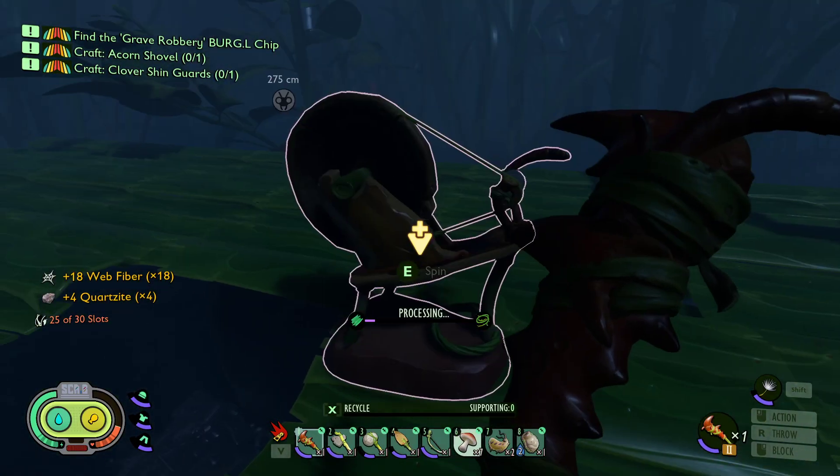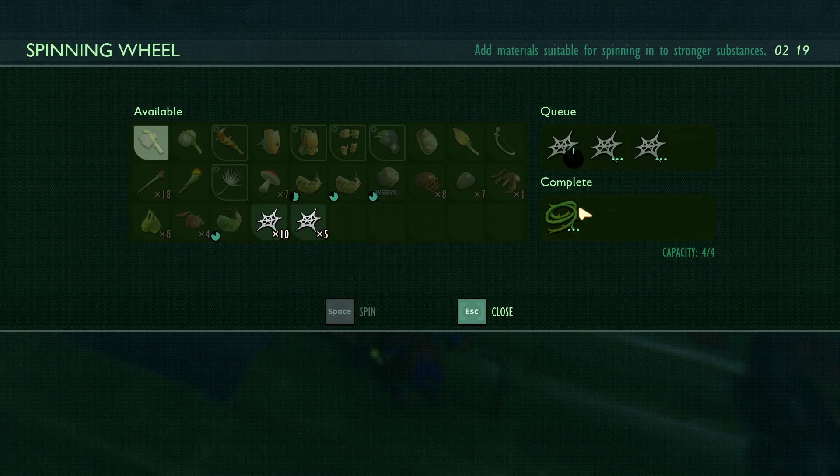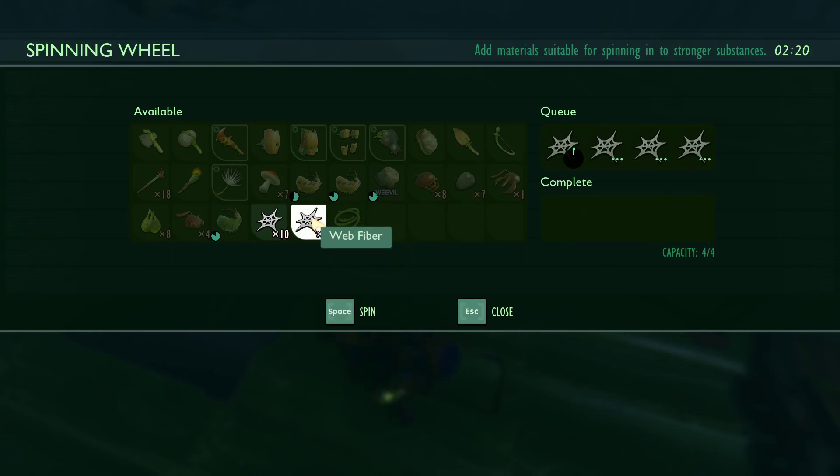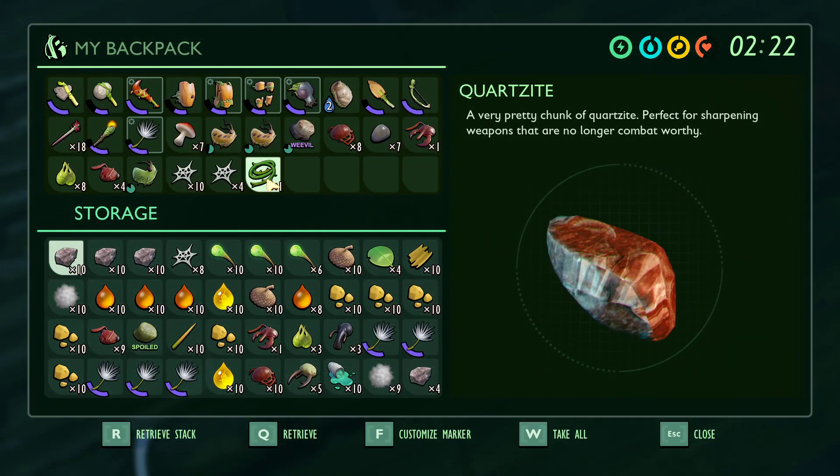And if we want to make two we need like 18 silk rope and 16 flower petals. So you can go collect flower petals or make silk rope - it's up to you. I'm just spinning, making some silk rope.